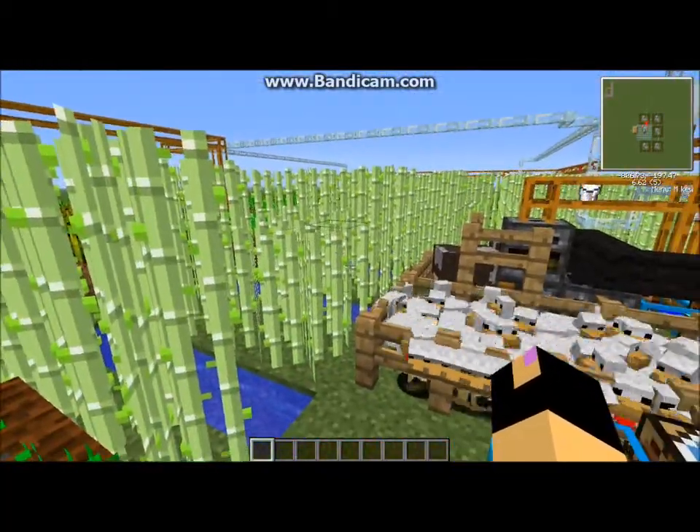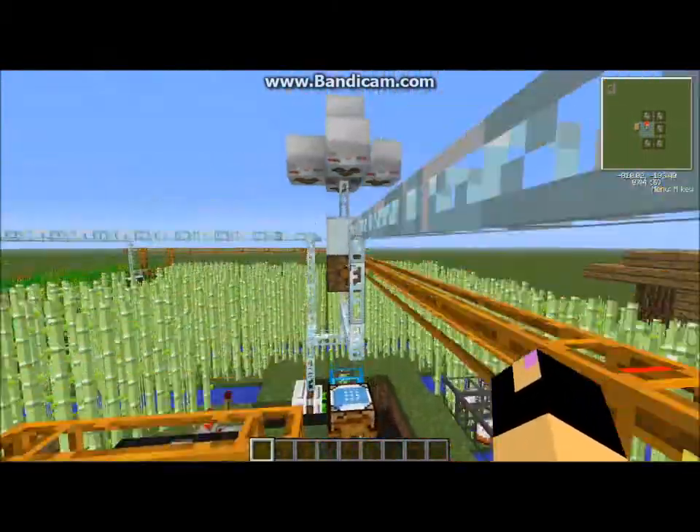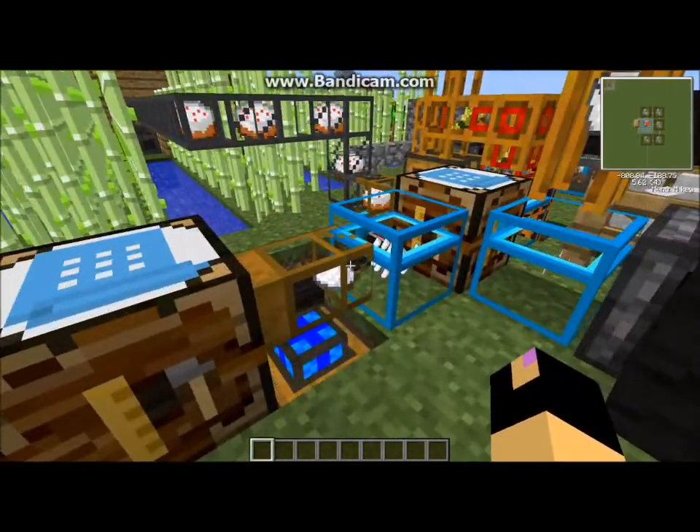And in the middle we have the reed fern. Over on the other side here you can see the automatic crafting table to turn the reed into sugar.